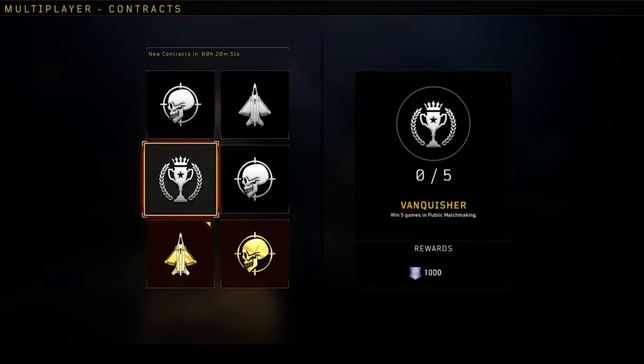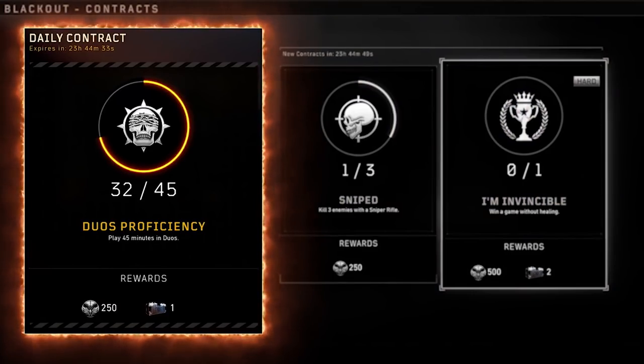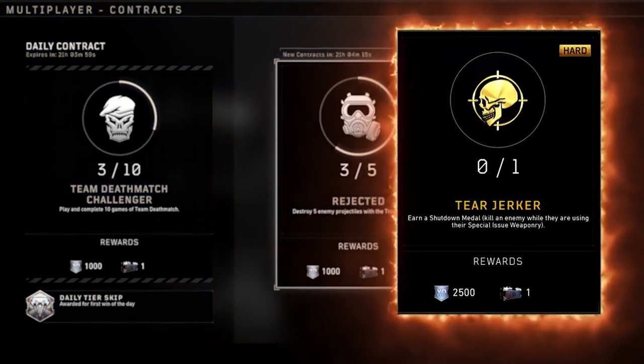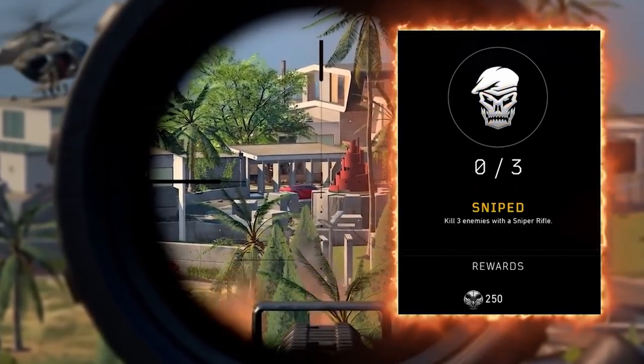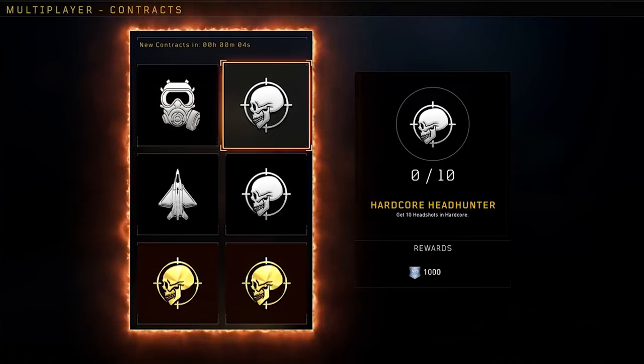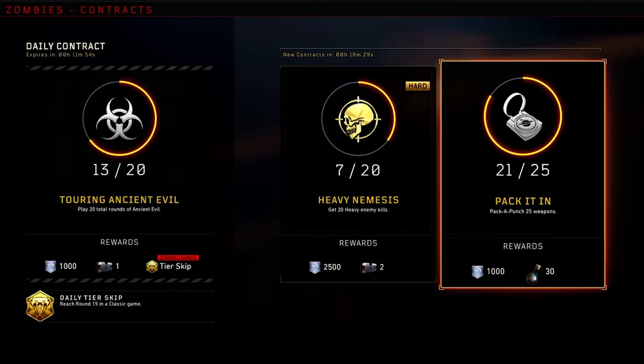For Blackout, there could be something like kill 5 enemies with a sniper rifle, and there could also be one for zombies that says reach round 25. However, you can only have up to 2 contracts active, and every single day a new contract is going to refresh with the ones you completed from the previous day.